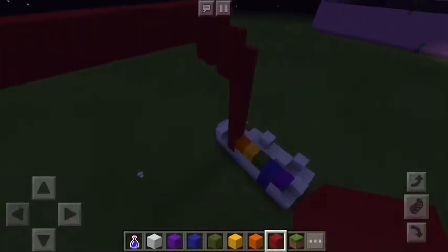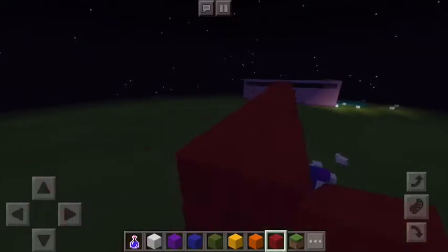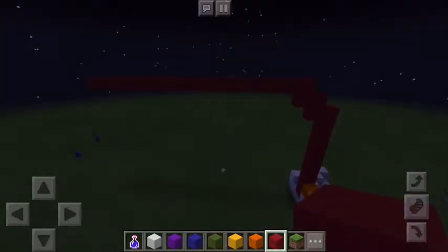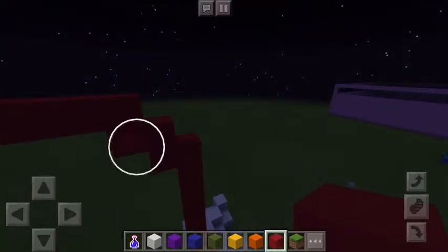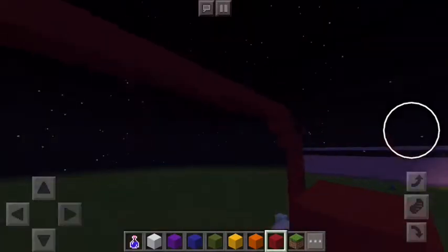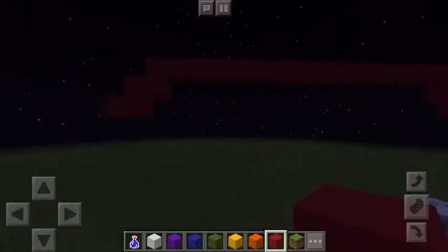You just want to start building it first. Red is of course the first color of the rainbow, so you build up to where you want it — it's all up to you. To make an arch you just place a block, then two blocks facing up, and then a block on top.